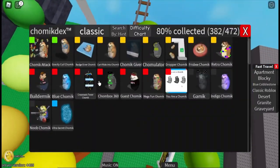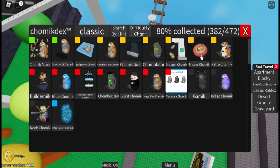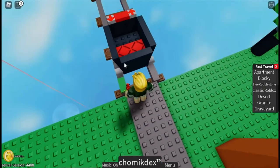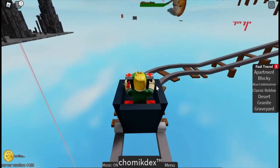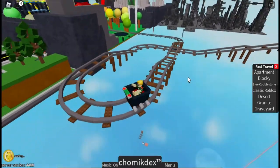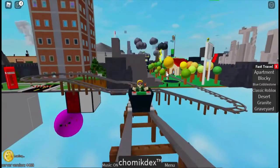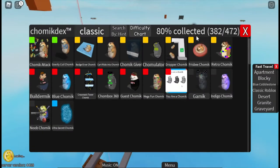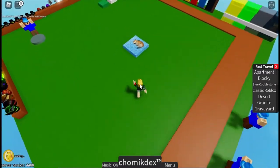The next Chamek is Badge Giver Chamek. These three Chameks are in the same area. You wanna press this button right here and it'll spawn a cart, then jump inside the cart and press this button, and you'll drive inside the cart. Wait until you go all the way over here — there's a really high chance you'll fall, but I didn't fall this time somehow. Right here is Cart Ride into Chamek, and you get that one on the way too. And right here is Badge Giver Chamek.